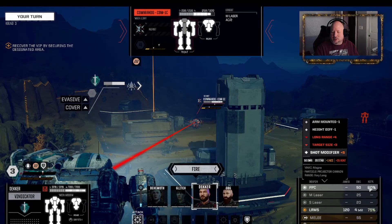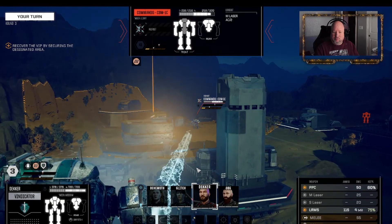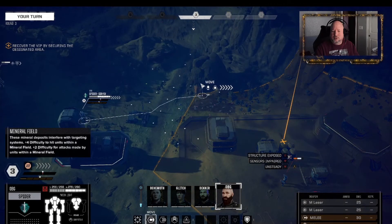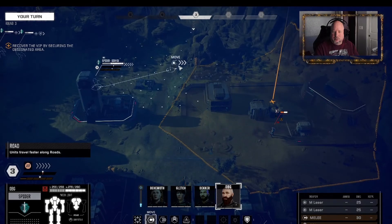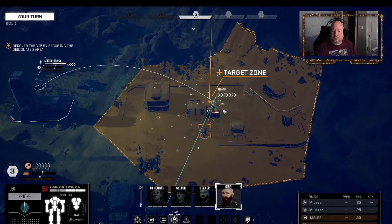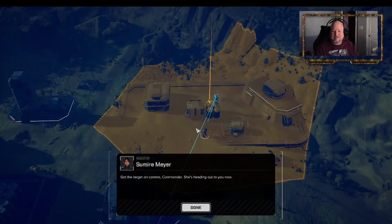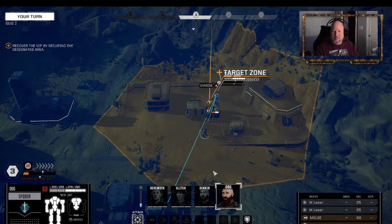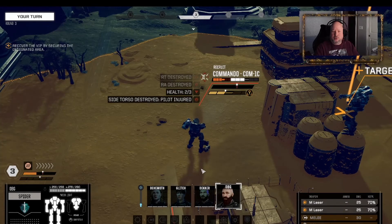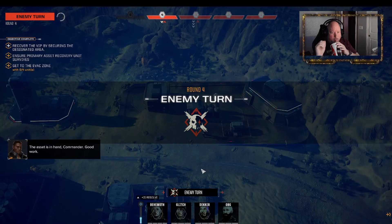The nice thing about this mod - you do get target size penalties to be hit. Height higher or lower is plus one, minus one, and you don't get any penalties removed. I don't really want to move you in, but I don't see any other way to get a shot. That's a good spot right there. Let's jump in here. Pick up the target - hope that doesn't spawn anybody else. Took off the right arm, right torso, and got some damage on the center. The asset is in hand, Commander. Good work.